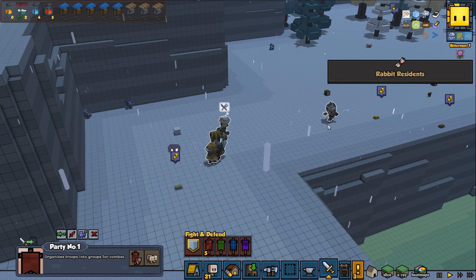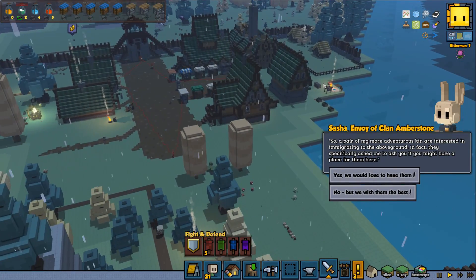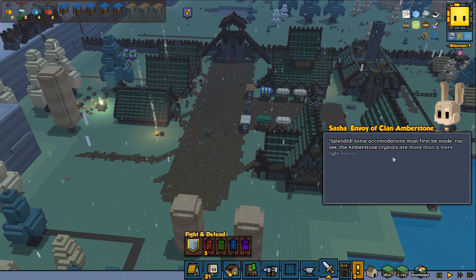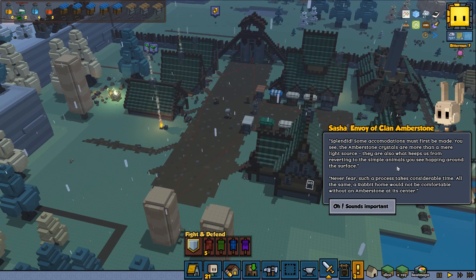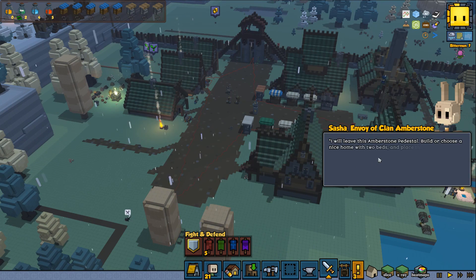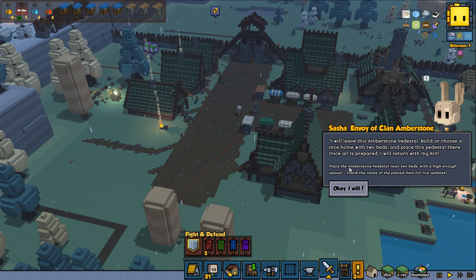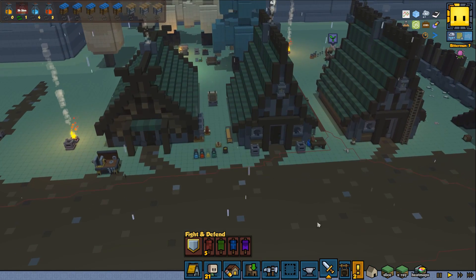I think this is the Latlefellow event. Rabbit Residence! A pair of more adventurous rabbits are interested in immigrating to the above ground and are asking if we might have a place for them. Yes, we would love to have them! The amber stone crystals are more than a light source - they keep the rabbits from reverting to simple animals. A rabbit home would not be comfortable without an amber stone at its center. I need to place this amber stone pedestal in a home with two beds and high enough appeal.